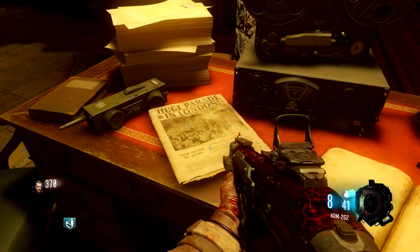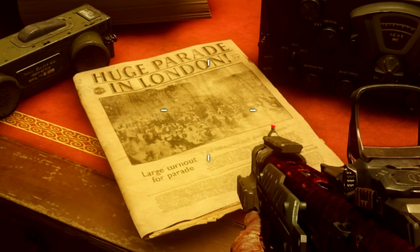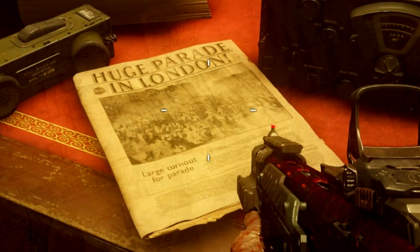Under the Eisendrache on the table, there is this newspaper about an outbreak in London and Parliament gathering for a meeting. Now, obviously, we've had no London Zombies map so far — we haven't really got anything else in Zombies relating to London. So maybe this is hinting towards the next map. Possibly Black Ops 4. Whatever the next Zombies game is, are we going to London? There's got to be a reason why Treyarch keeps showing us this.